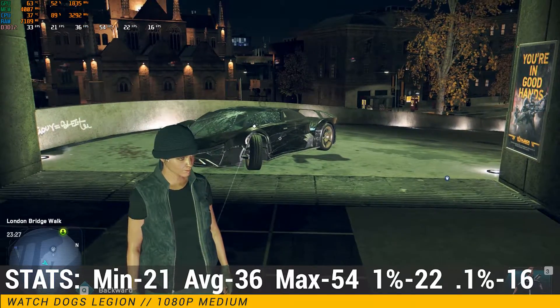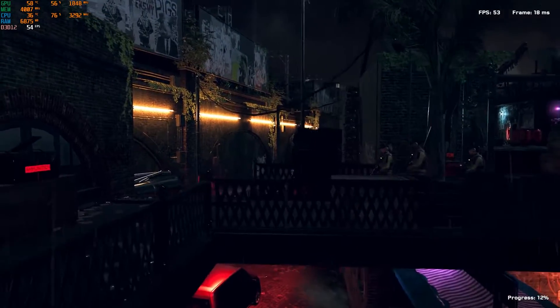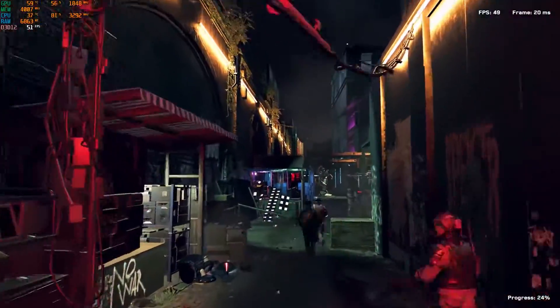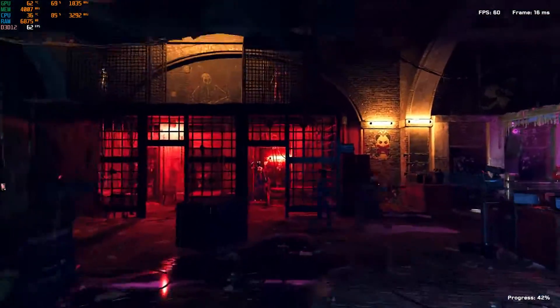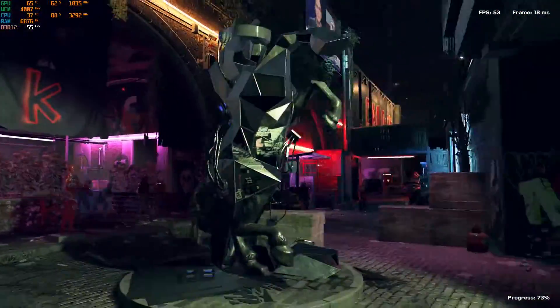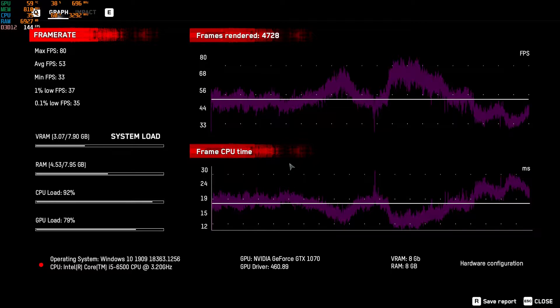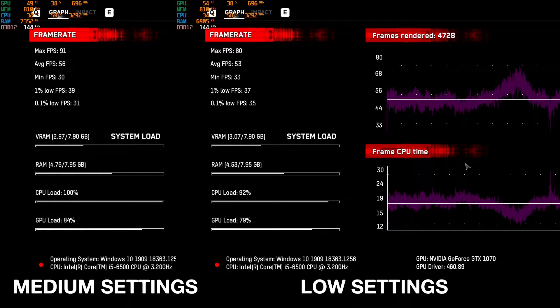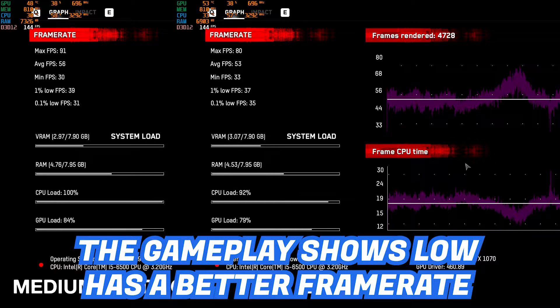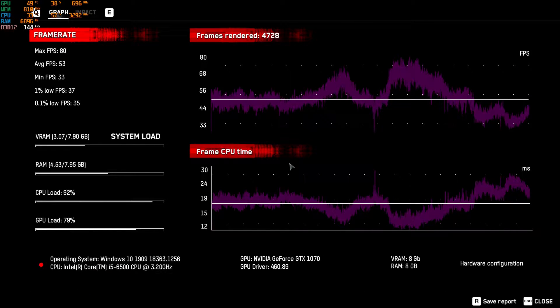I think I might have to switch it to low and see what we can get. I'll do a benchmark gameplay, so let's switch everything to low — as you can see right here — and let's do the benchmark. Maximum of 80, average 53. Is that not like the same or worse? Minimum of 33. I'm going to have to put those up side by side. 1% lows and 0.1% lows were better. CPU load is at 92, so that actually did help — that might drastically help out the FPS during gameplay, because it'll be able to give more frames to the GPU to render, meaning a higher frame rate.